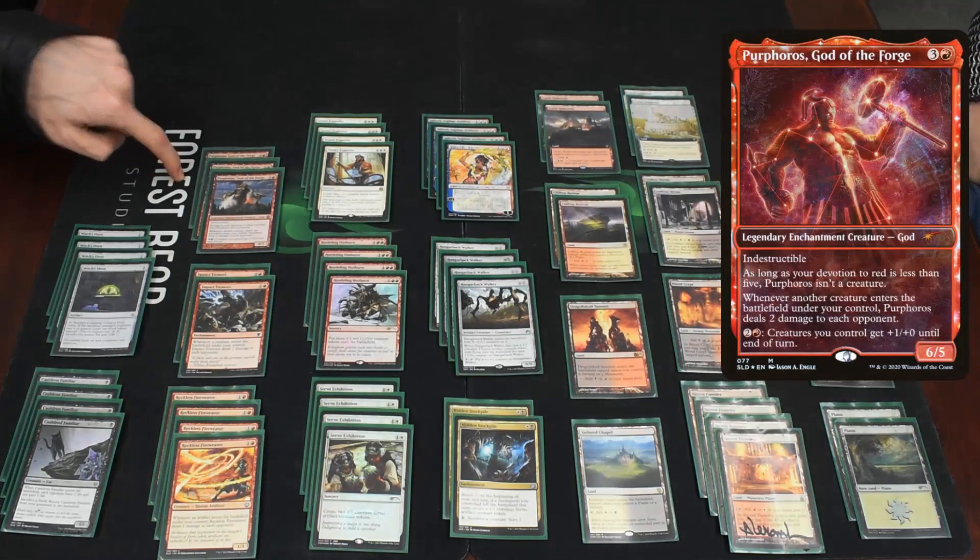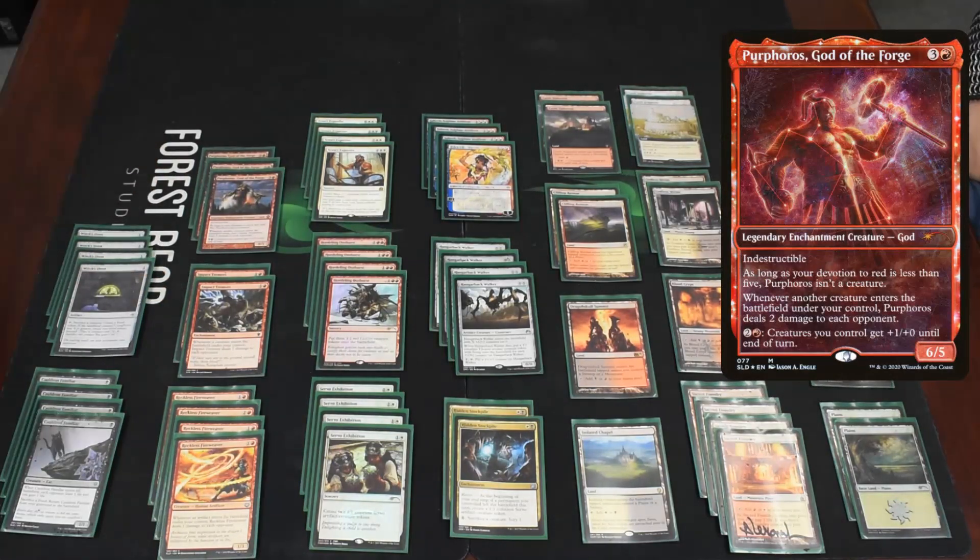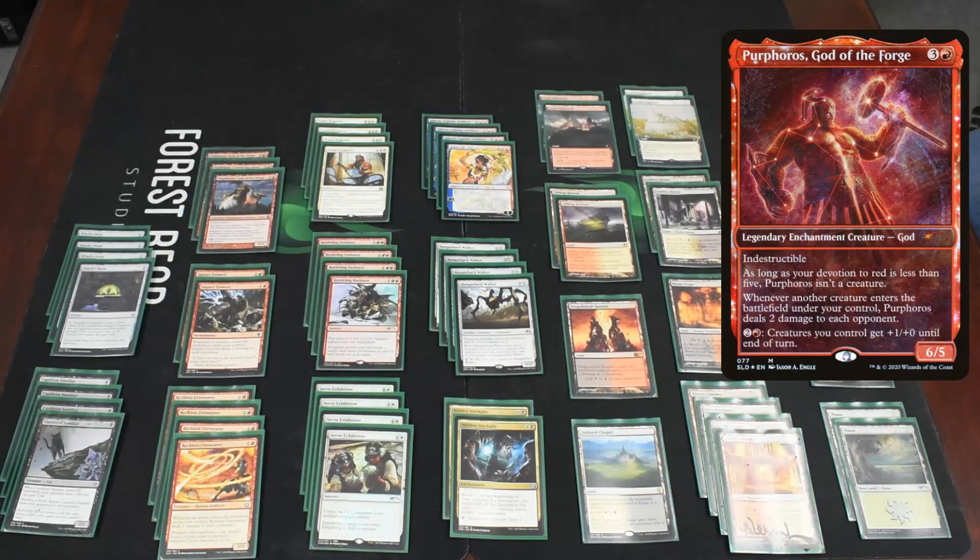Then we have three Purphoros, God of the Forge. If I had the third Impact Tremors, one more Purphoros would be kicked out of this deck for that, but we're running three. It's a 6/5 indestructible god, and as long as your devotion is less than five, Purphoros isn't a creature — but that part doesn't matter so much. The part that matters is whenever another creature enters the battlefield under your control, Purphoros deals two damage to each opponent. You can also pay three to give creatures you control +1/+0 until end of turn, which if you're making a bunch of tokens is actually quite good. Getting to the devotion threshold is possible but unlikely — Saheeli would definitely be involved in that.